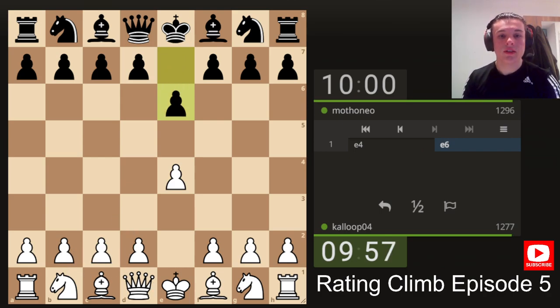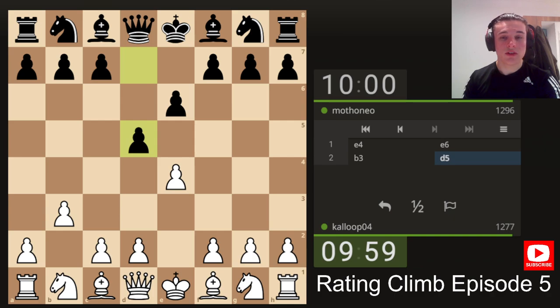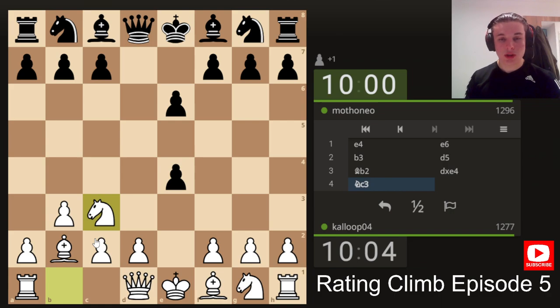So we've got the French Defence. Let's play my favourite line against this — by far my favourite line. We give up the pawn on e4, just straight up give it up, and then play knight c3 to win it back.